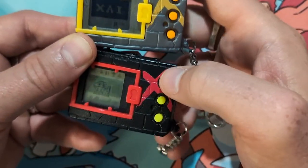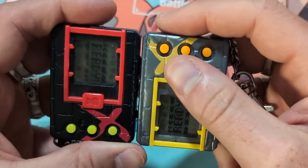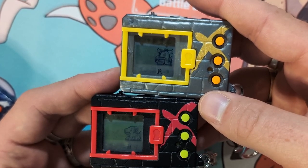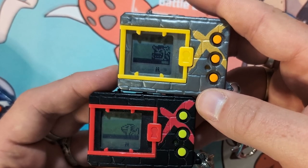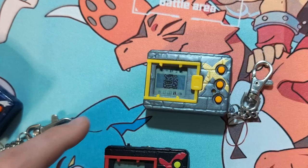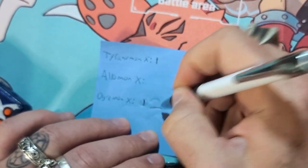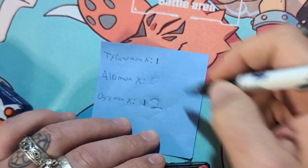Hopefully that won't happen again. Ogremon X is just crushing it. Ogremon X with the win — that's incredible! So right now he has taken first place. Coming back to our scoring charts, Ogremon has won two individual rounds, putting him at two points. Alamon zero points and Tyrannomon one point.